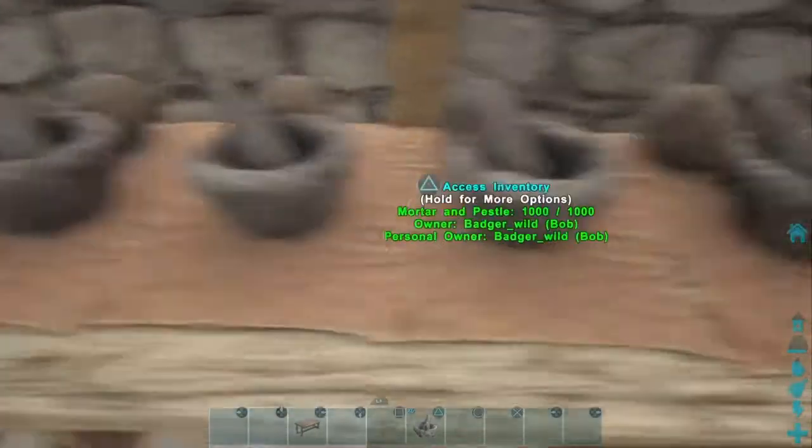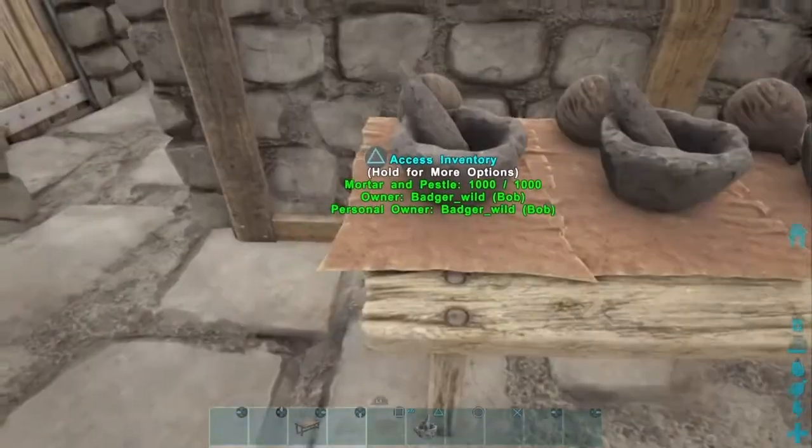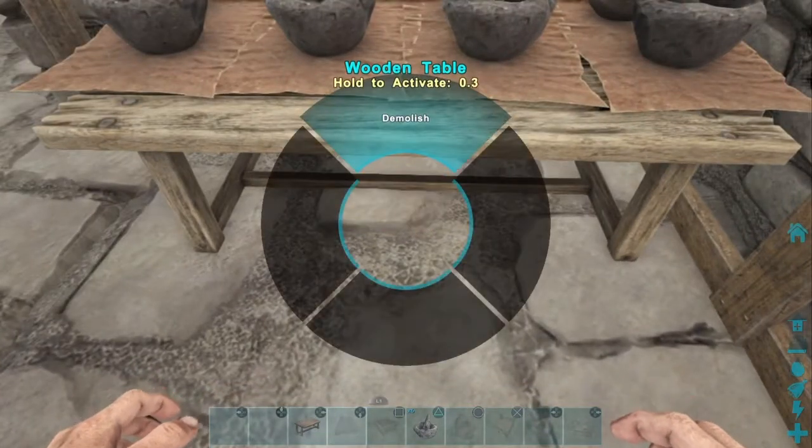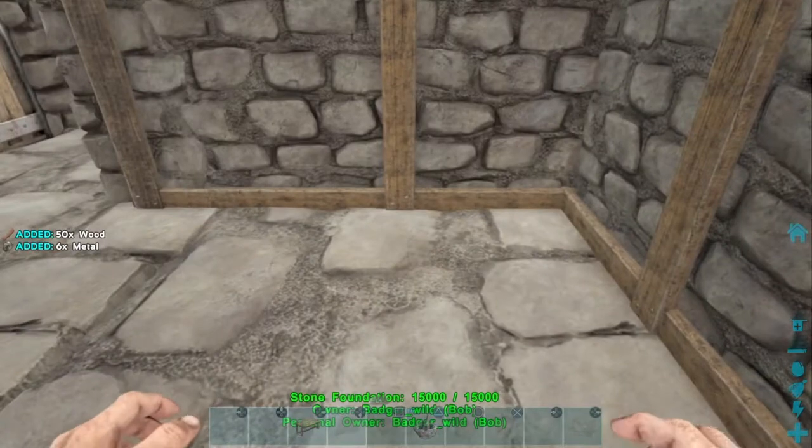Now, how you do this: you've got four mortar and pedestal stations set on top of a nice little table, and I'll show you how I do this real quick. This one is beautiful — it almost brings a tear to your eye.